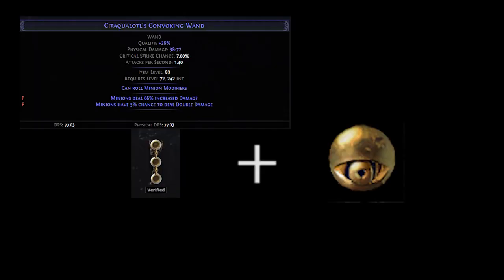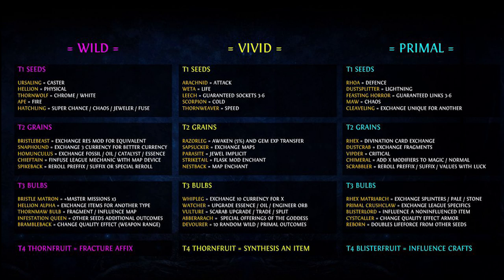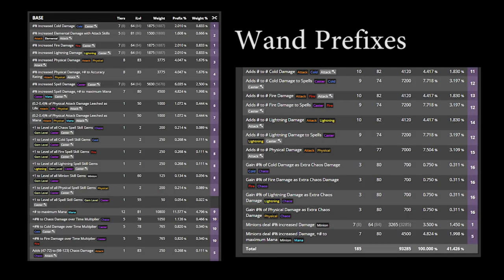After imprinting, the next thing I wanted to do was lock the increased minion damage in place, so I could use fossils to get the plus 2 to minion gems. In order to achieve that, we will need to use a harvest craft which allows us to fracture a random prefix on an item, provided that the item has 3 prefixes. To get those 3 prefixes, I used a regal orb to make my item rare, plus a random augment seed craft to get a second prefix. I personally used augment physical, since it can only roll prefixes. However, any random augments will do.